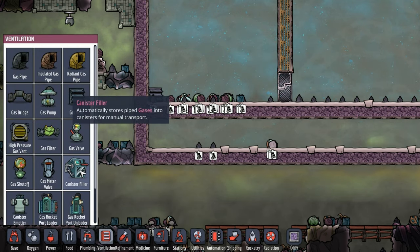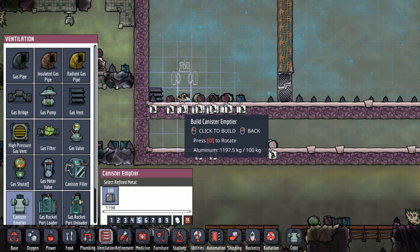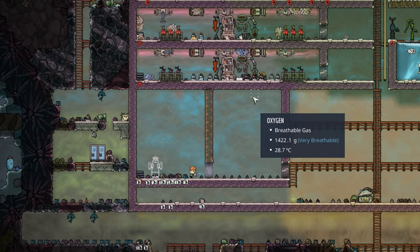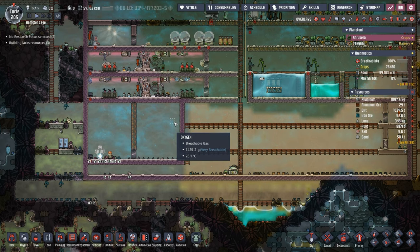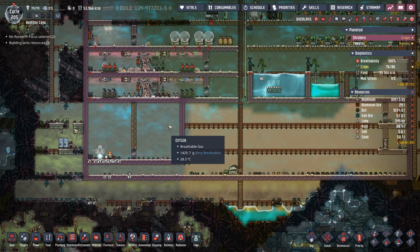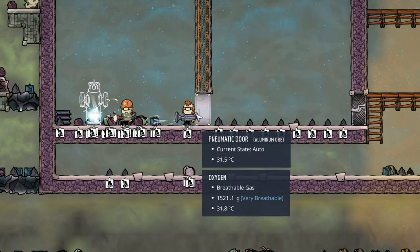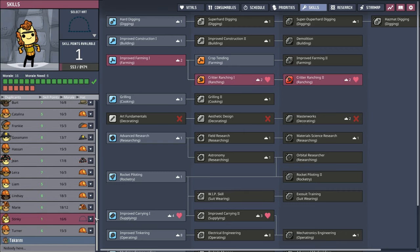Liam and Ari are finishing up the walls to our beautiful drekko ranches. Now it's time to throw a ton of hydrogen in here and get the rest of this mess swept up. Lucky for us we still have the beautiful canister filler up top, so we're going to throw a canister emptier right about here, and we're using airflow tiles so they will share the hydrogen up here. I need nice four-tile-high rooms — this is too much for me. We'll make do. Maybe we'll figure out something creative to do with the two-tile gap. Stinky, you've been ready, buddy — go get your hat.